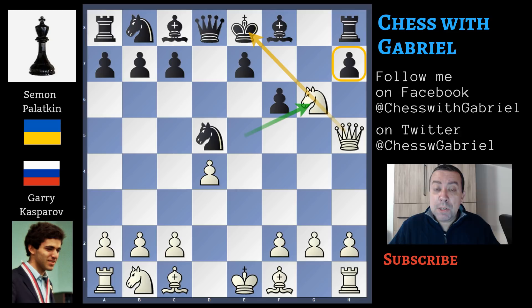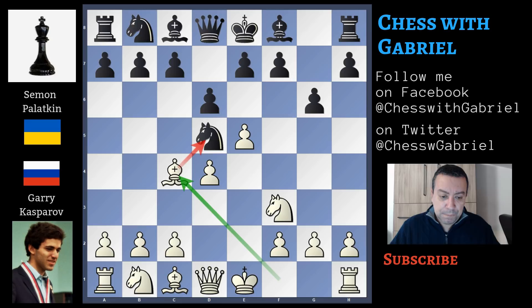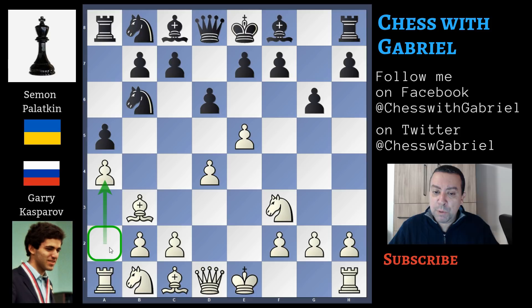So let's go back to the game. After knight to f3, Palatnik uses the fianchetto variation with g6. Bishop to c4 attacking the knight, and the knight retreats to b6 where it attacks the bishop. Bishop to b3. a5 wants to trap the bishop. a4 stops the pawn and clears the a2 square for the bishop. Bishop to g7, Palatnik completes the fianchetto.